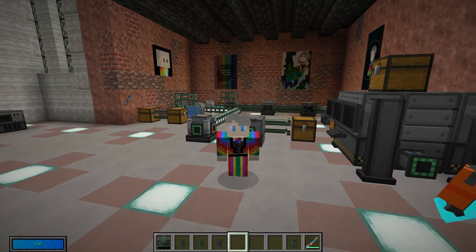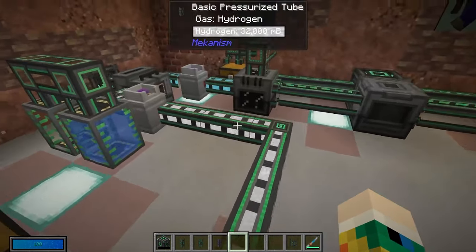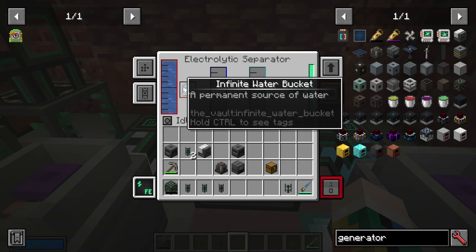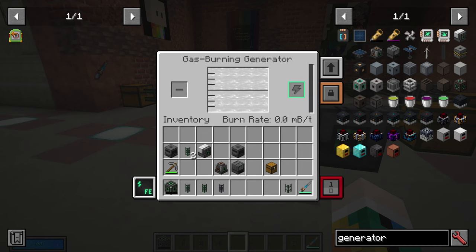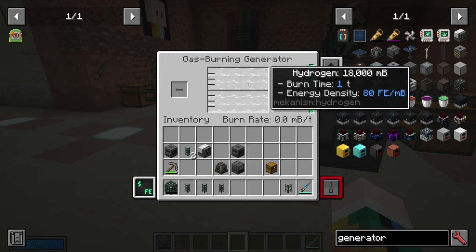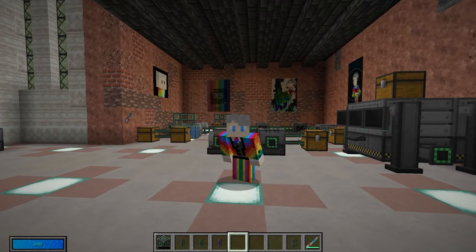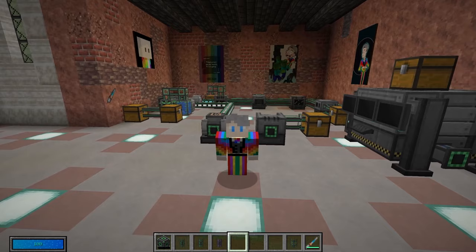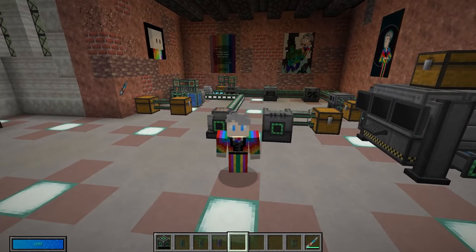The gas-burning generator is slightly more difficult. To get it working you need some form of gas — in this case hydrogen, which we get by splitting water into hydrogen and oxygen. Once it's full of hydrogen, you activate it and it will generate energy. The gas-burner produces a lot of energy and is one of the better options before you start hitting things like nuclear reactors, which are a little too complex for this video but we'll briefly look at them later.